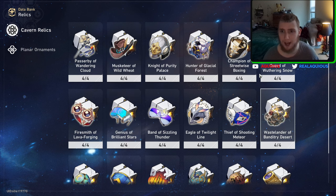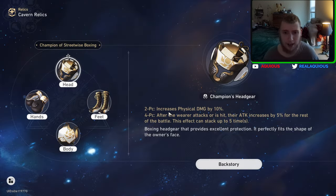Now let's go to the physical set — the Champion of Streetwise Boxing. This increases physical damage by 10%, and for the four-piece, after the wearer attacks or is hit, their attack increases by 5% for the rest of the battle. This is really good because Clara has counter attacks. This is obviously really good for Clara, and also pretty decent for Sushang. Overall, I think the best physical character this works on is probably Clara.